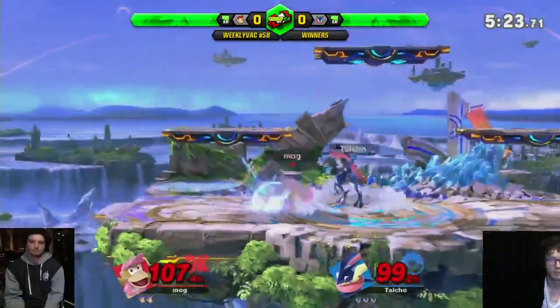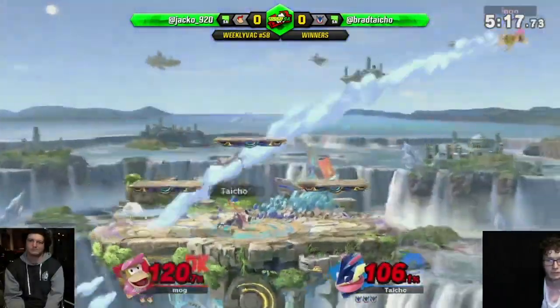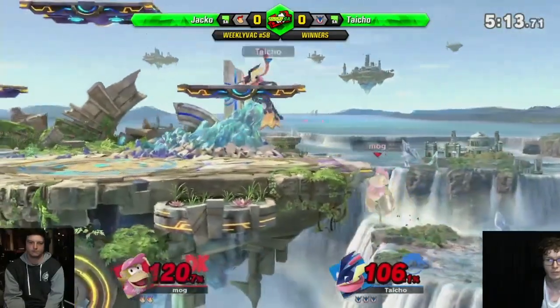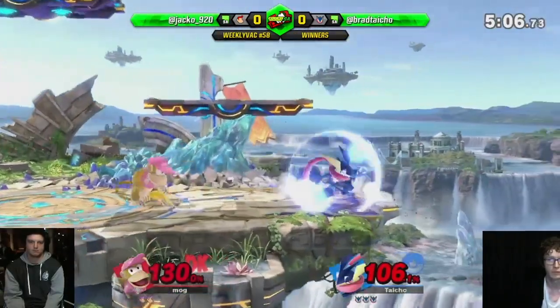Down smash. Nice roll in — looking for a roll from Brad. Not enough percent for down smash back in. That's the combo you go for when down smash starts putting him into tumble. He could have got down smash — that was smash. I don't know if he would have killed, but it would have been the most damage. Down air for Brad — that's a bit of a choice.